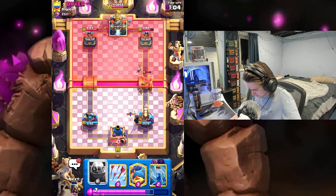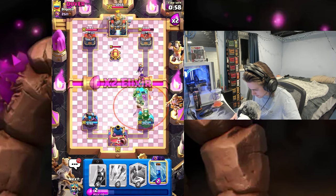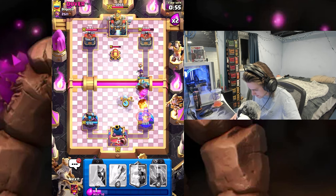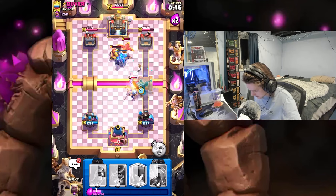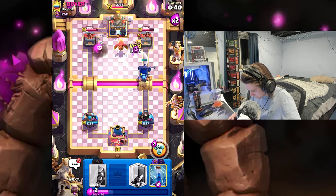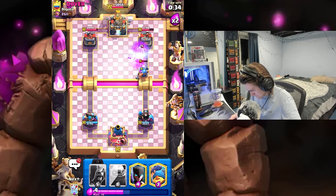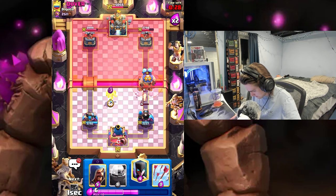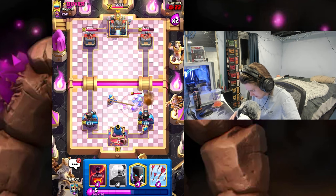Now we're just gonna go with Golem at the bridge — kind of block his Bomber, although my Night Witch is going to die. He's gonna Nado it back to get a couple hits, but Fisherman takes that out. Let's get arrows down — that'll deal with it. Skeleton King for this Knight, and let's just Void. Okay, that could have been a lot worse. Pretty happy with what just happened there — he failed the Nado, that's huge!